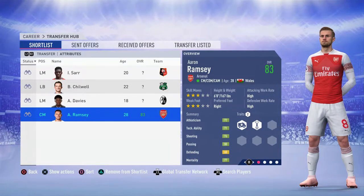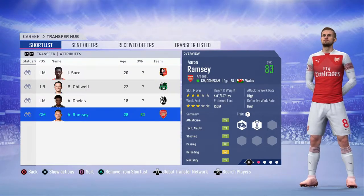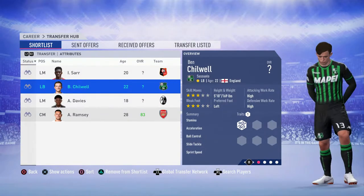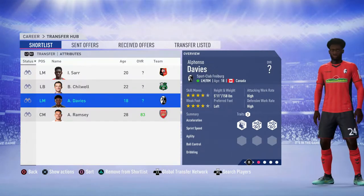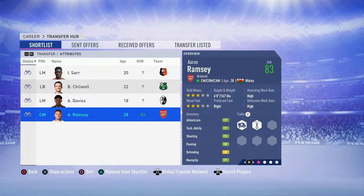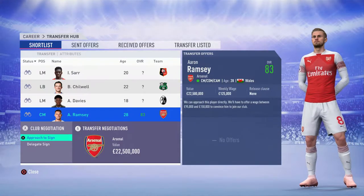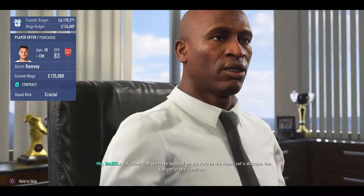Here we are in our shortlist for the January transfer window. We don't have much money to play with right now and a couple of suggestions from previous episodes have unfortunately moved clubs so I can't get them. I do remember all the other comments and will put them in the shortlist for the summer window. One comment that was left in the section was Aaron Ramsey, whose contract runs out — so he will join us in the summer if we have enough money to sign him, which I think we might just about have.